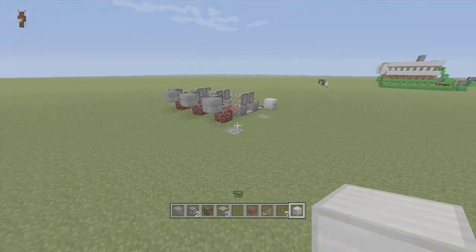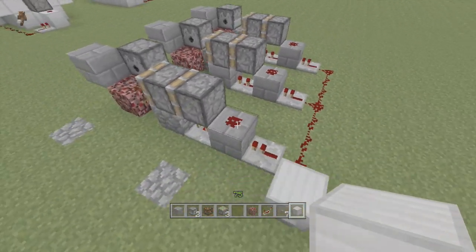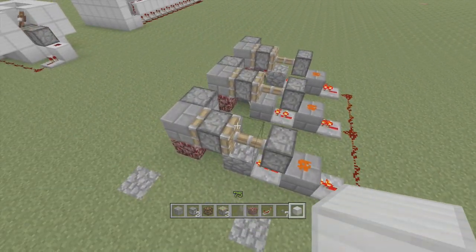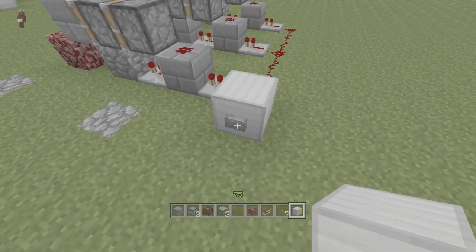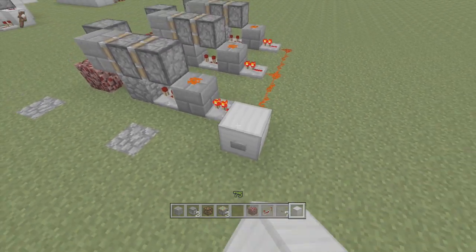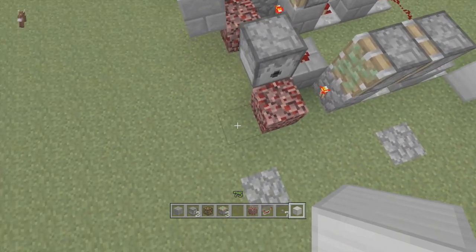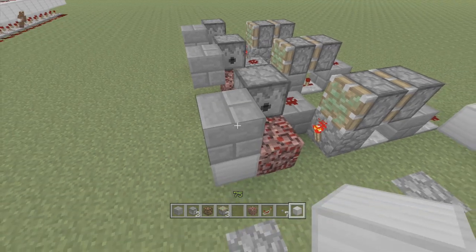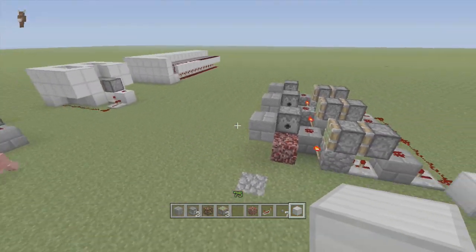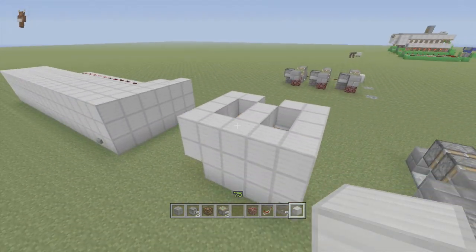If you want to make multiple of these, I would probably wait till Title Update 13, because for some reason this thing gets messed up with multiple units. Watch — I put a bunch of them together, press this button, it retracts fine, but when it extends, see what I mean? The block is there but it's not there. Put a block down right here and another block up here, it turns to stone. Title Update 13 should hopefully fix all those piston bugs, so if you want multiple you can wait or just do it now and it'll fix itself once that update hits.